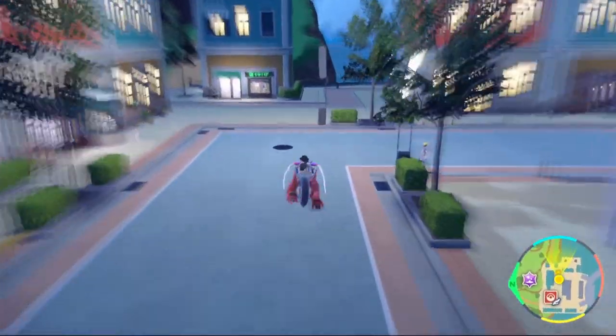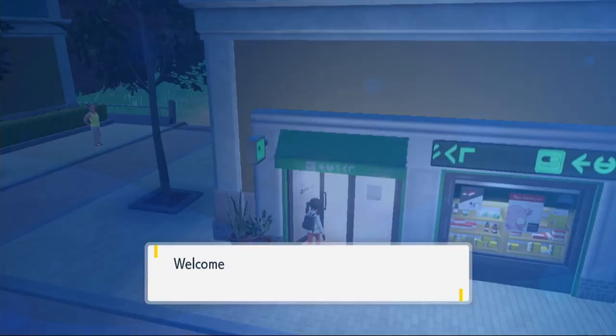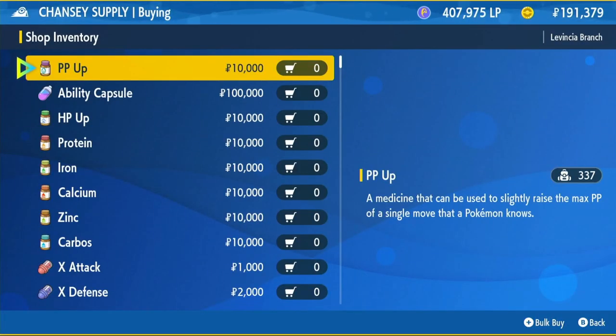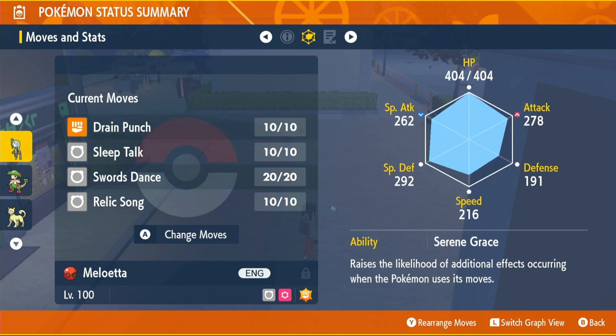After that, come to any Chansey Supply shop and change our nature to Adamant, because we're going to be a physical attacking build. After we change form, all our special attack goes to physical attack so we'll be a stronger physical attacker. Buy an Adamant Mint for 20,000 PokéDollars and use it on your Meloetta — it increases Attack and reduces Special Attack.